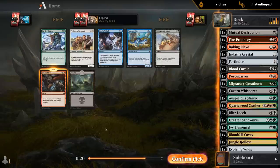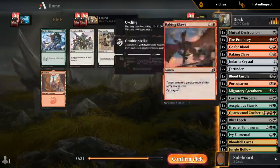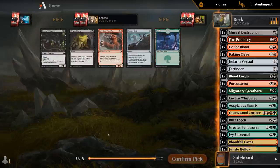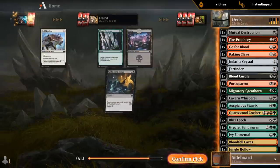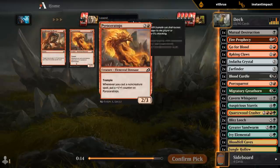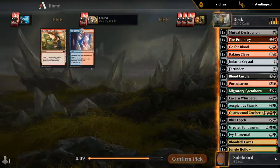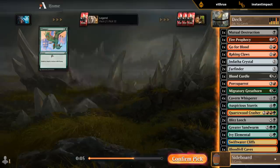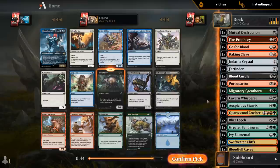Go for Blood seems fine. The early game currently is the main issue — would love to get Boot Nippers but we haven't seen any so far. We have seen a lot of Cavern Whispers, but that's not the issue. Any one or two drops that work well in mutate we will definitely try and take. I don't think I want Forbidden Friendship though, even though I can mutate on the non-human half.